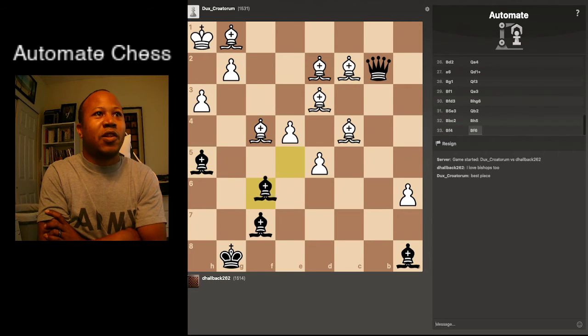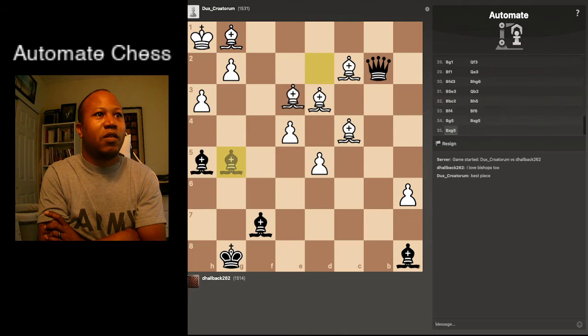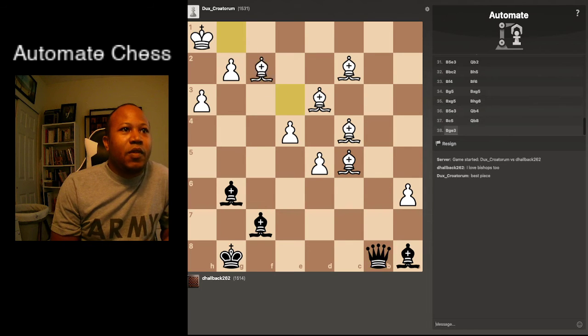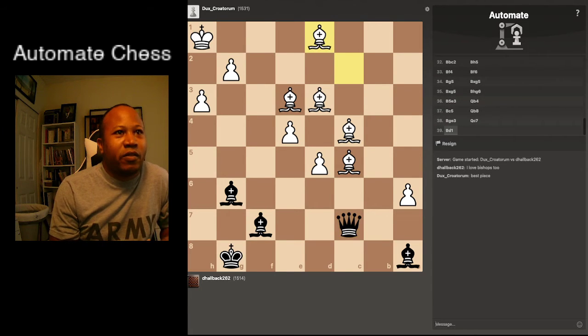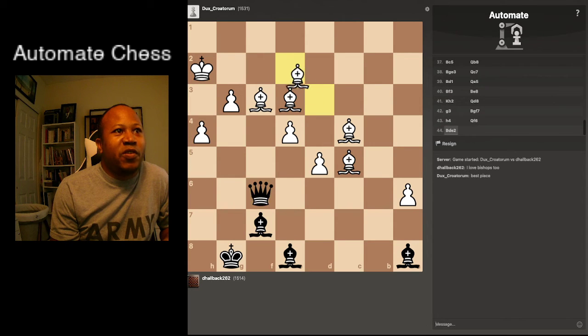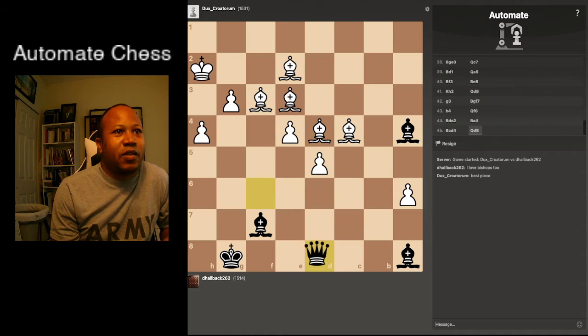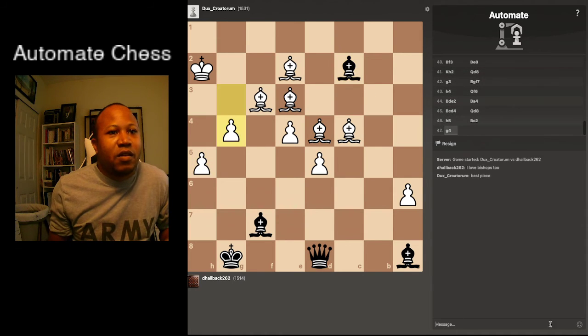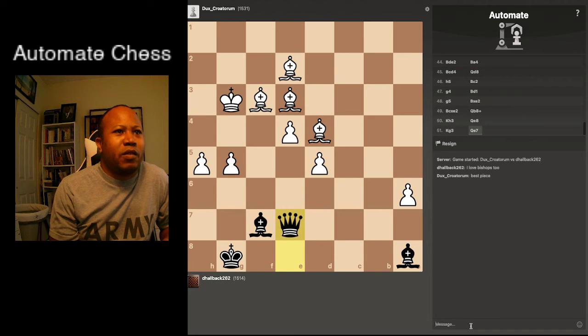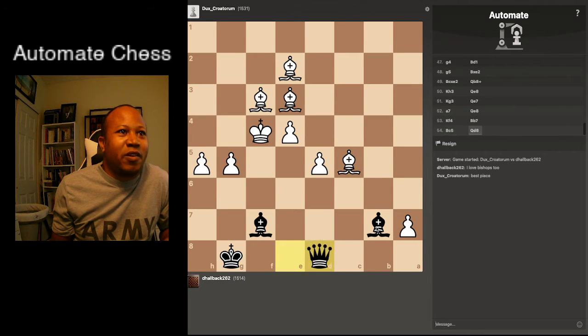I don't have any pawns to promote and now I only have light-square pieces. So this is likely a loss, or a draw. I don't see how — maybe a queen for two bishops keeps me alive, but I doubt it. We'll play it out. They just gave up and traded bishops, but didn't need to.